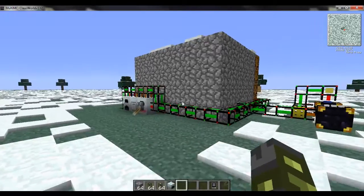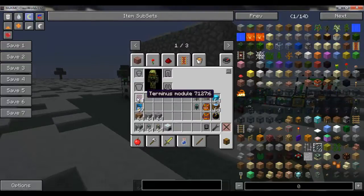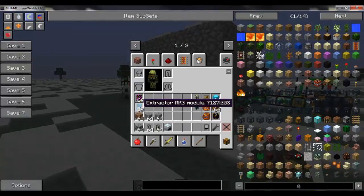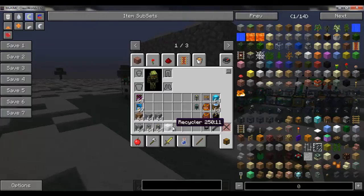For this build we're going to need a recycler, a Terminus module for each recycler you're placing, an extractor module of your choice — I'm using MK3 because they're faster — and a chassis MK2 at least for recyclers. Sometimes you'll need higher than that; for example I have MK5s on my recyclers and I'm using about three or four Terminus modules right now. It depends on how many items you're trying to get rid of and terminate.